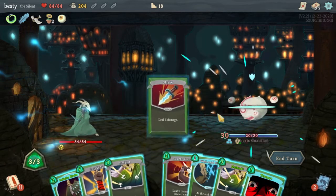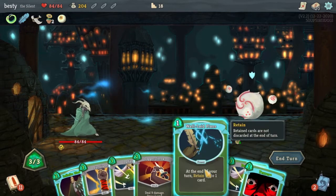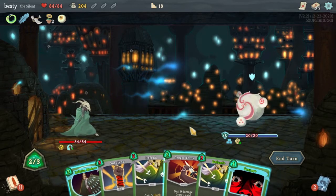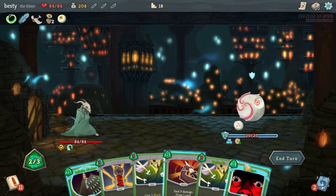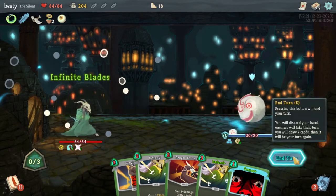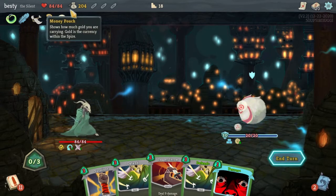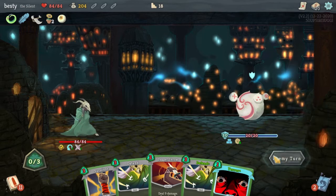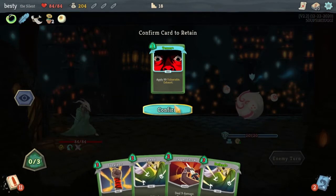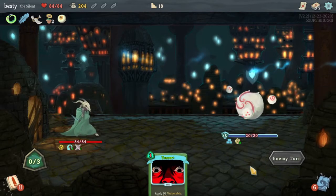This costs two — I forgot we had Snecko. I didn't even look at the cost. All right, this Strike is zero so we want to use that. We want Well-Laid Plans I think. I'm not sure how I feel about this — it's gonna get knocked off. I'm not sure how I feel about Snecko and all of my random card costs. It's gonna be interesting.